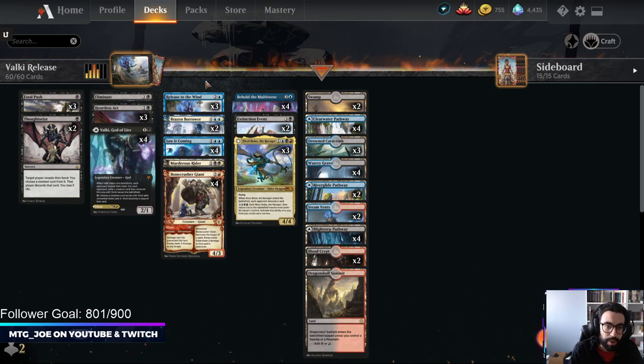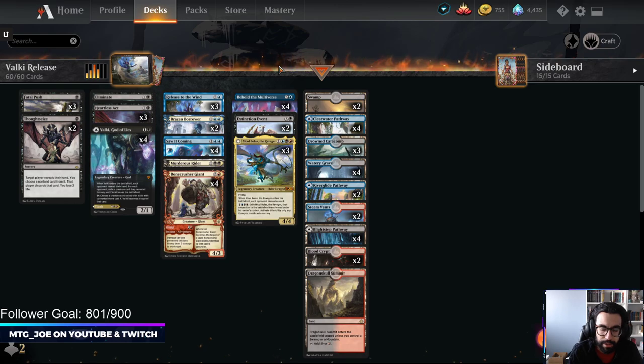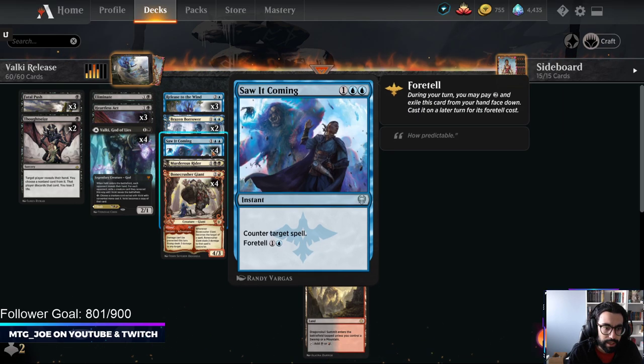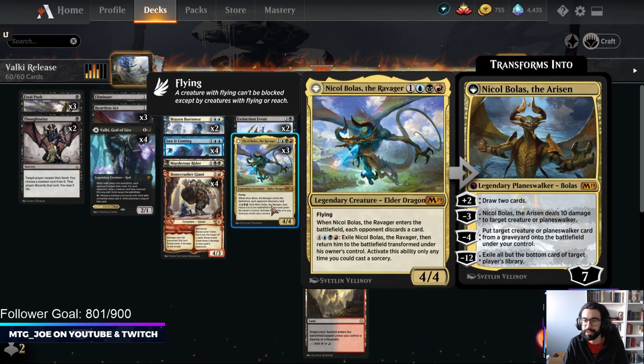The rest of the deck I've been making a couple tweaks. I'm playing three Release and one less Fatal Push, and two Extinction Events compared to Howling Mines' list. You have Saw It Coming and Behold as your foretell threats — card advantage, counterspells. You have Thoughtseize a couple main, two more on the side, pushes, Eliminates, Heartless Axe to disrupt. And we're playing Grixis, so you gotta play Nicol Bolas.